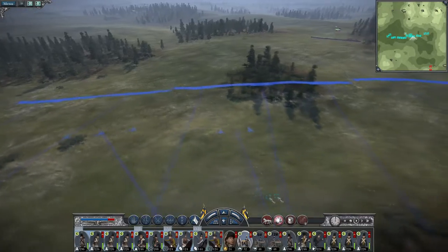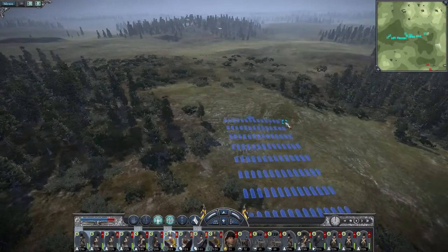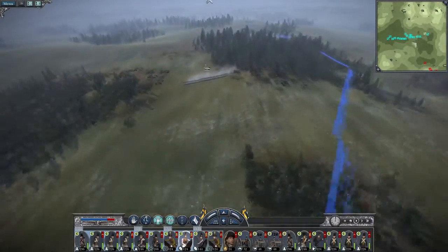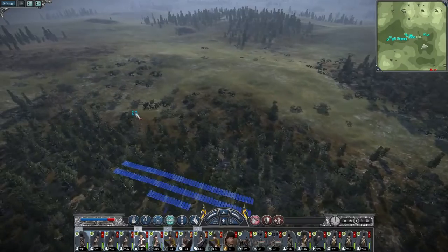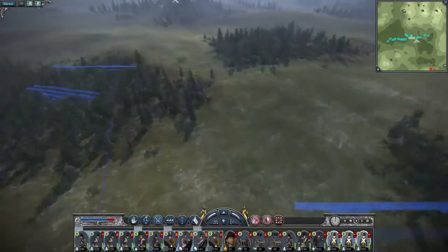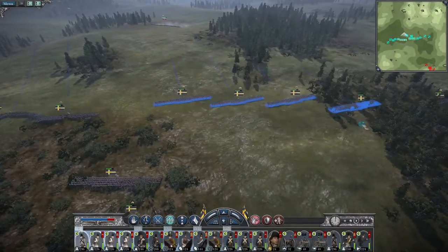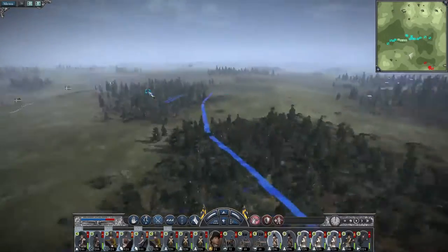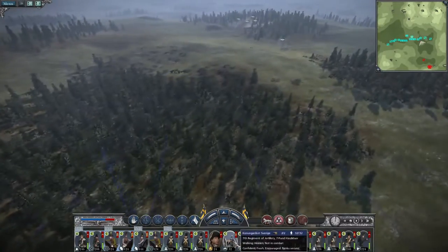My heavy cavalry advance through the woods — they're going to fall back, which makes sense. My army advances up to the wood line towards the enemy position. The best place to sight my guns is probably where my heavy cavalry are going to be. This is going to take a bit of time, in which case my light cavalry may as well abandon the pretense and push up. I missed a militia unit — nuts.